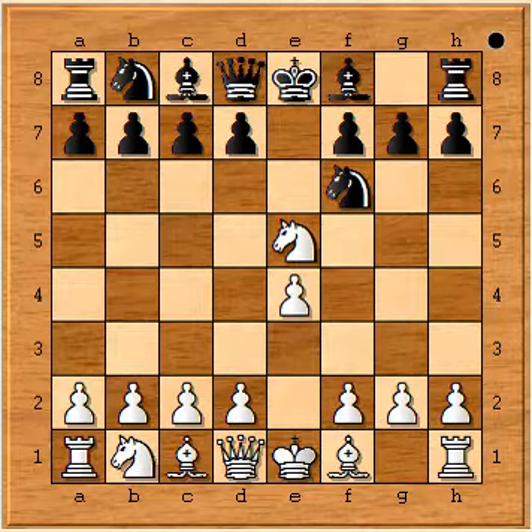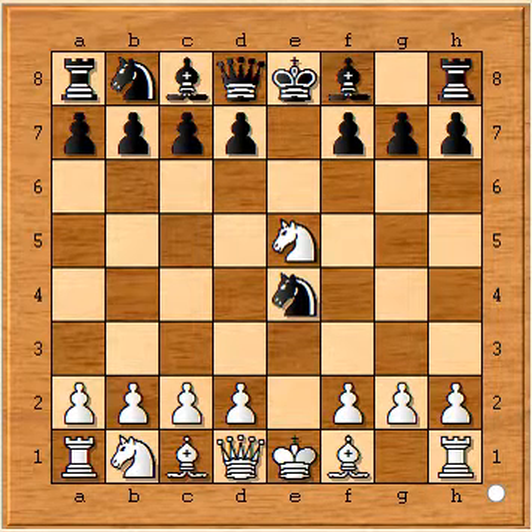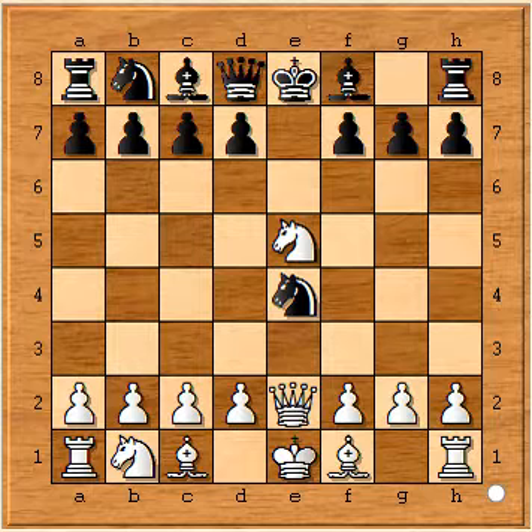So if your opponent foolishly recaptures this pawn with knight capture e4, then I recommend you to play queen e2.